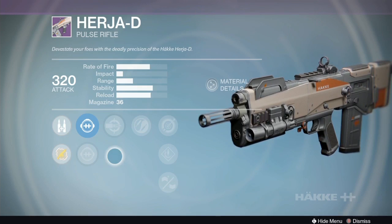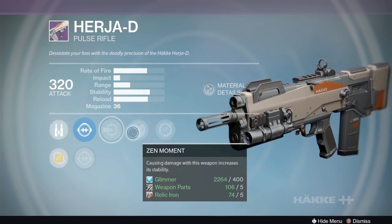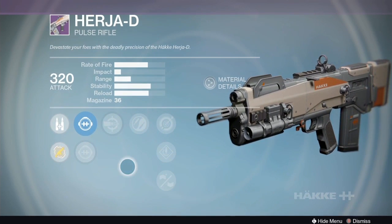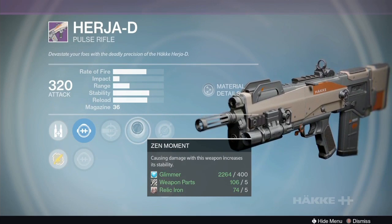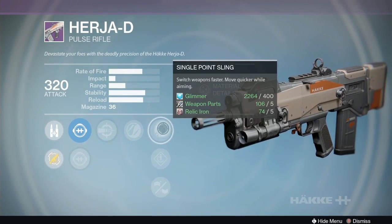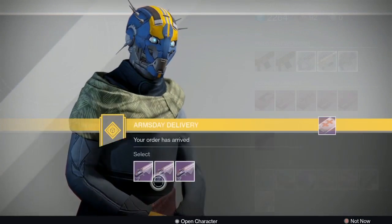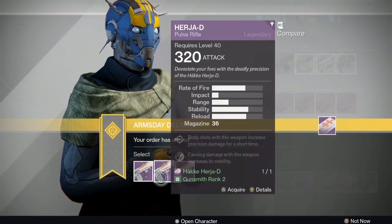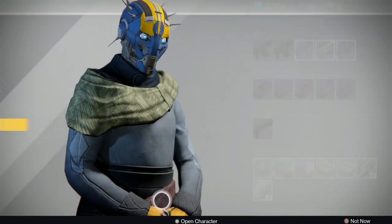The second Herja-D option has Zen moment, head seeker, and injection mold - but injection mold loses you range which I don't really like. Single point sling, speed reload, injection mold, Zen moment, head seeker. My thought is maybe the first shot bounces you a little and then Zen moment keeps the rest of the shots on target. Causing damage with this weapon increases its stability, which helps. If I was running this I'd probably run single point sling so you don't lose range from injection mold.